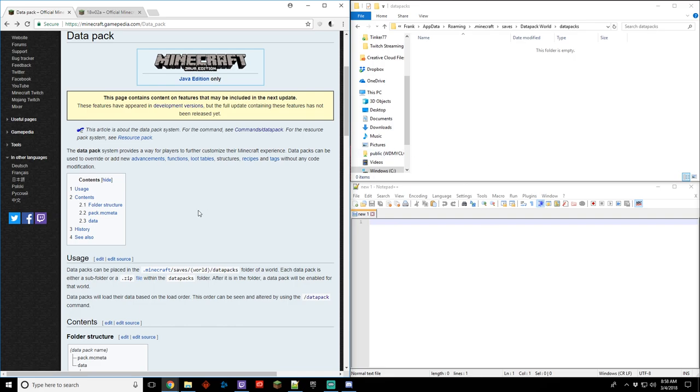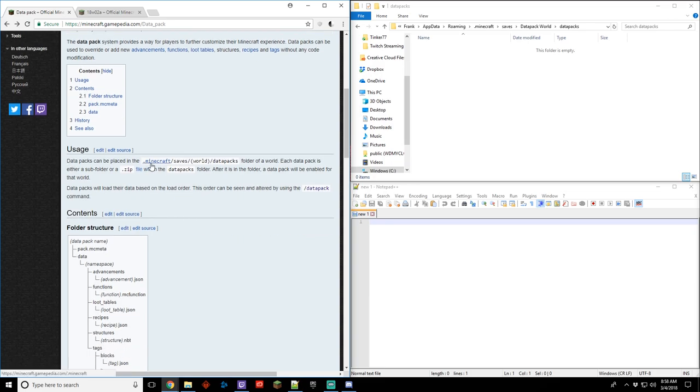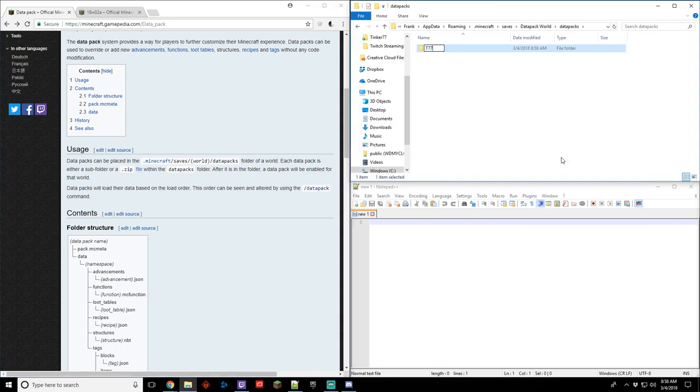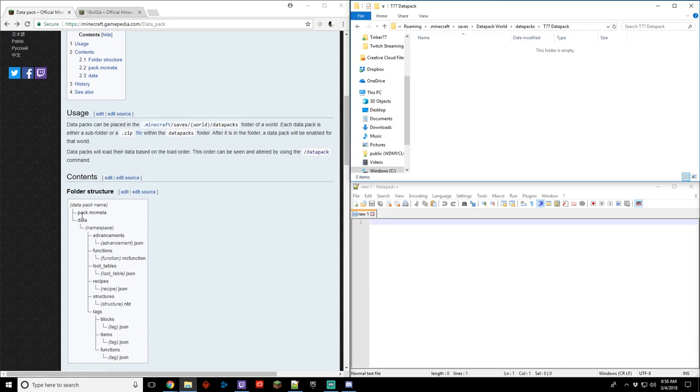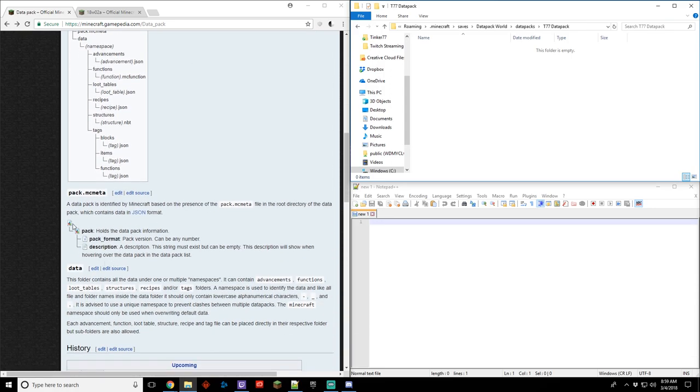We're going to go out here to data packs and we have to create a data pack to do what we want. It says right here you can place the data packs in Minecraft in whatever your world is called, then data pack. So our world is named 'data pack world' and this is that folder right there. Now we need to make a folder here — it says a data pack name. So let's make a new folder. I'm going to call it 'tinker77 data pack'. We've done that and that's great. Under that we have a pack.mcmeta and then all the data for the pack. This pack.mcmeta is kind of like a description of what the pack is, and it has a structure like this — it shows you what the file should look like.